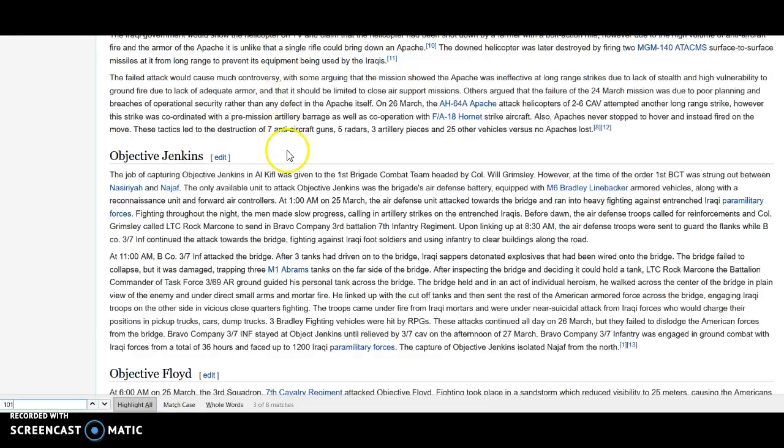Looking at the strategic map, I'm pretty sure this road goes off here and then they cross here, and this road takes them to the other side of the Euphrates. That's quite key because they have two forces on either side of the Euphrates. I'm not sure exactly where they crossed — whether it was at Nasiriyah. I'm going into play mode now because we've got about four minutes left.